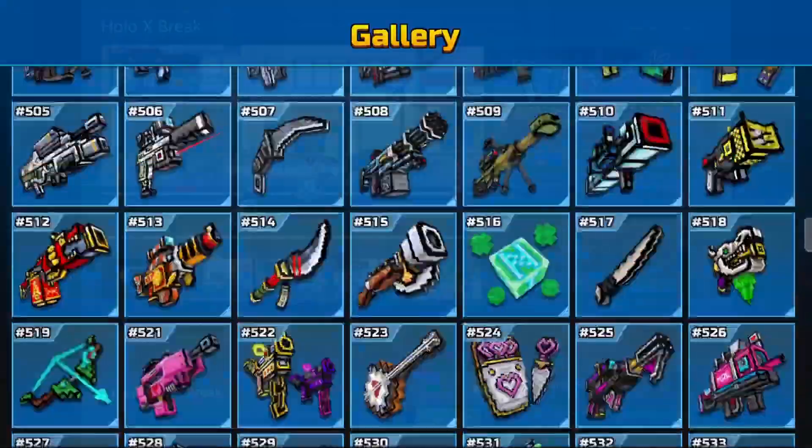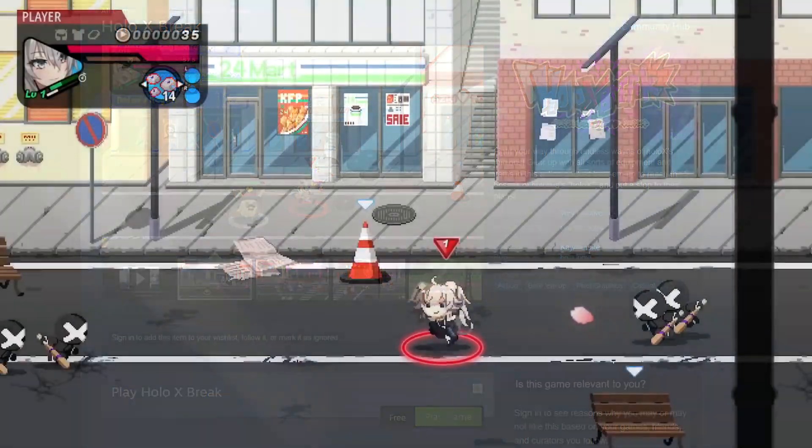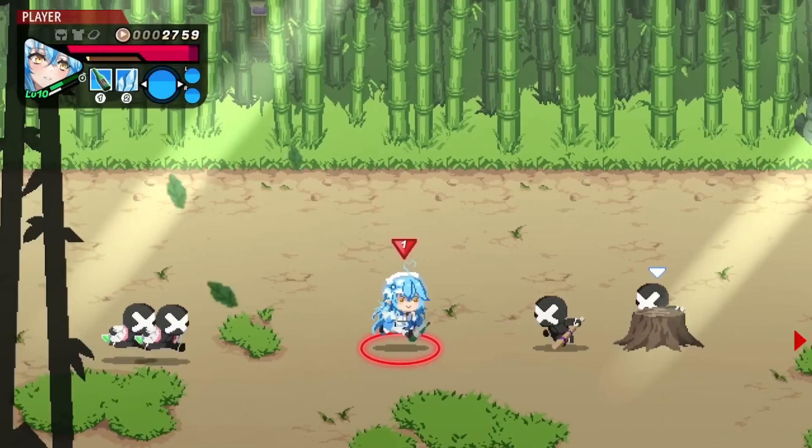Next up, the beat-em-up Holo X Break is available right now. Fight your way through endless waves of Holo X's minions. Gear up with all sorts of equipment and items in this action-packed beat-em-up to reach the five bosses of HoloLive's Holo X and put a stop to their plans. This game is totally free — I don't even think there's in-game purchases or anything like that, and those aren't noted either. Very positive reception, 1,473 reviews, 83% positive.